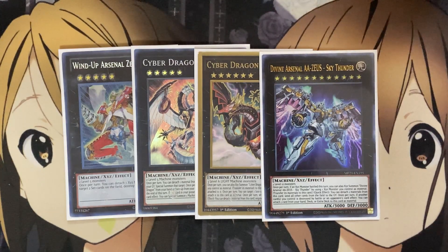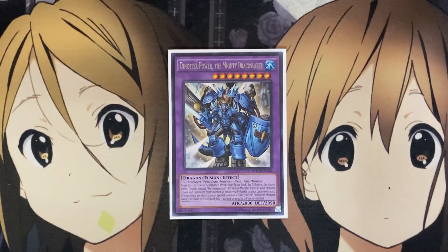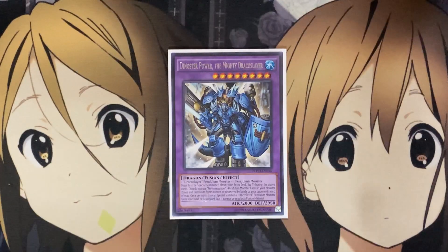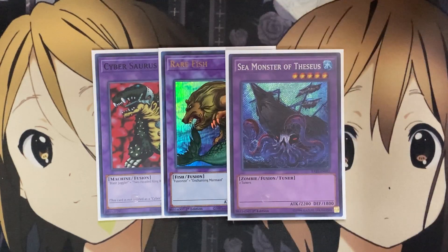Our only Link Monster that we run is Beyond the Pendulum, for more options for the extra deck to summon out our extra deck monsters via Pendulum Summon and searching other ones for us to add. Negating the effects of the Dynamis cards we have doesn't really hurt us too much using this card, because we'll just summon them back out anyway. For the Fusion monsters, I run one Dynoster Power the Mighty Dracoslayer, just because our Dynamite does count as a Dracoslayer monster to use for its Fusion Summon along with one other Pendulum monster. For the rest of the Fusions, I run one Cybersaurus for the Machine lineup, one Rare Fish for the Water level 4, and one Sea Monster of Thessius as an additional level 5 monster for extra deck summons or additional resources.